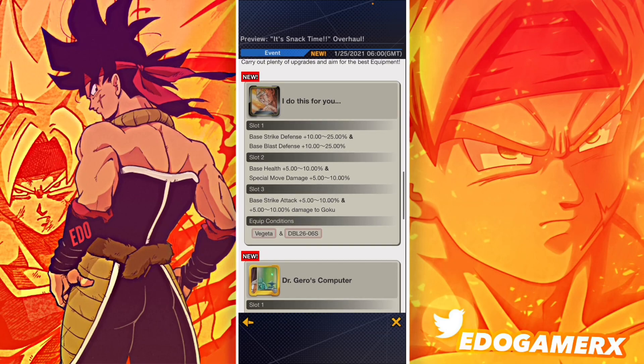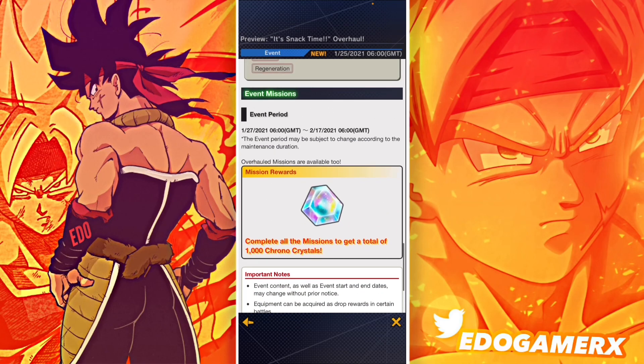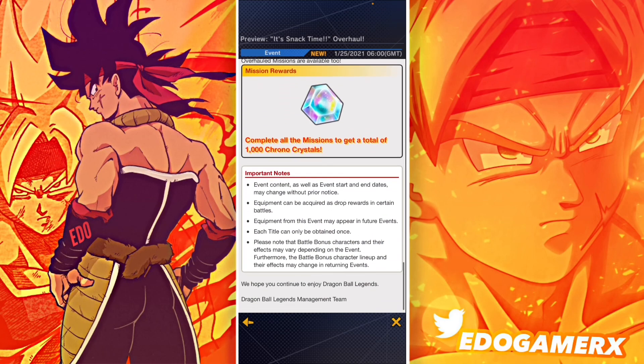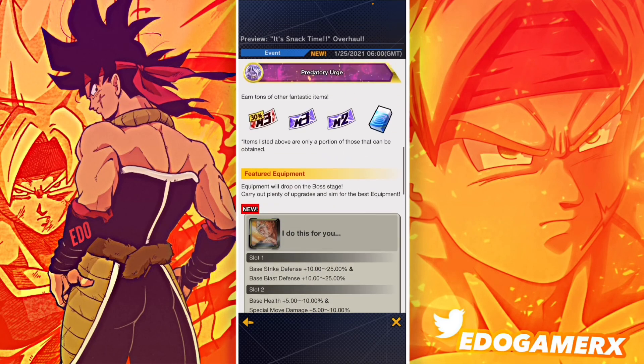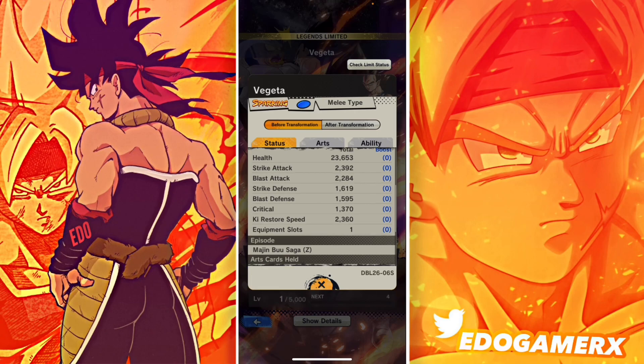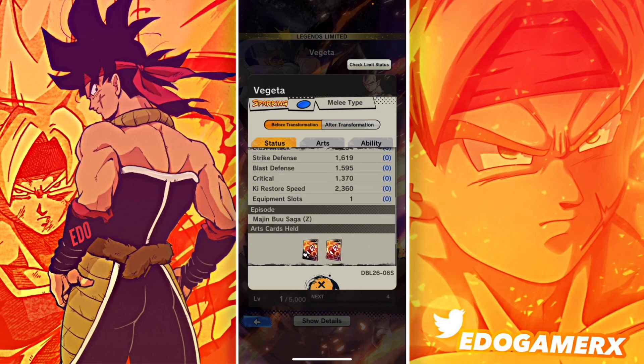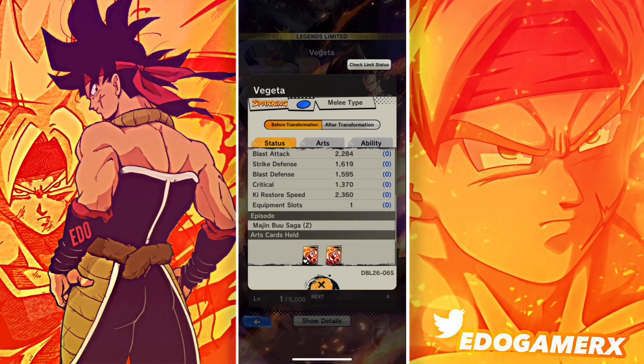This equipment is also really important for Mod Vegeta — he's going to be incredible with it. Looking at the mission details, this is the unit that obtains this equipment, so if you have this unit be sure to grab it. The equipment provides huge boosts including strike attack, blast attack, strike defense, and blast defense, which will help Mod Vegeta out really well.